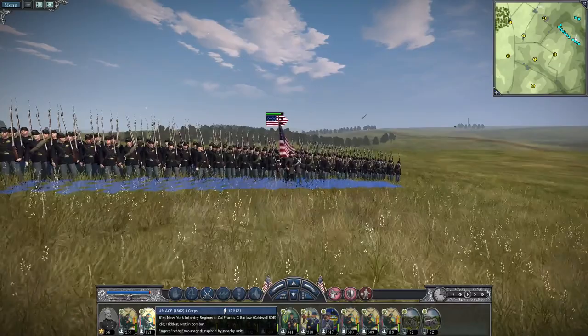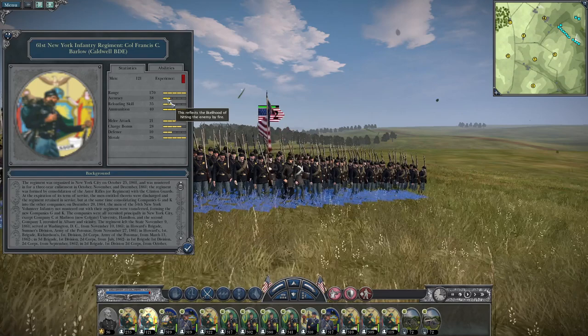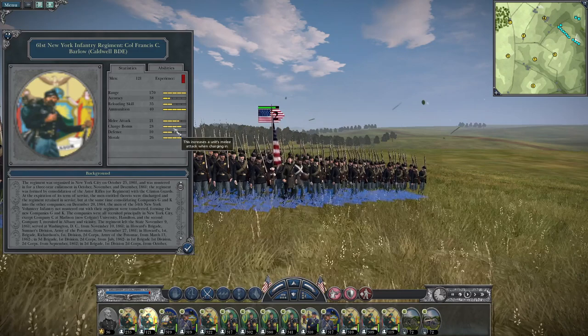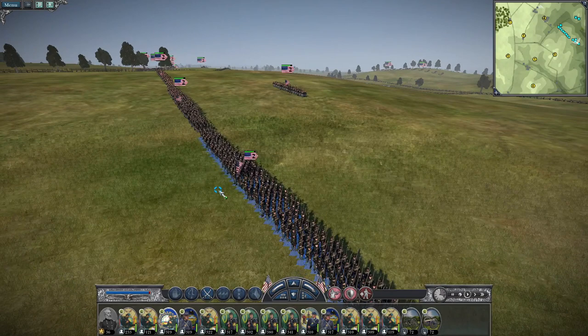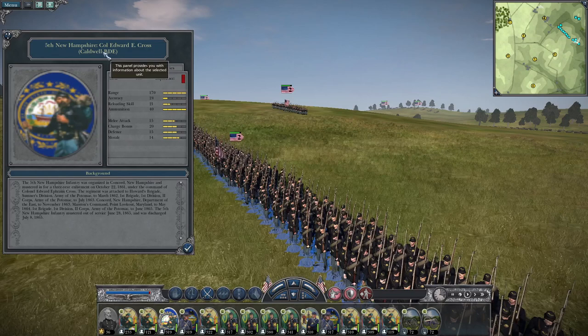Now we're going to look at the 61st — a little bit smaller, only 121 men. The 64th had 233. The 61st New York Infantry, led by Colonel Francis C. Barlow, has excellent accuracy at 38, a reloading skill of 35, melee attack of 21, and charge bonus of 28. Their defense is 10 and their morale is 26. So far, this brigade is living up to its reputation for how it's going to fight at the Battle of Antietam.